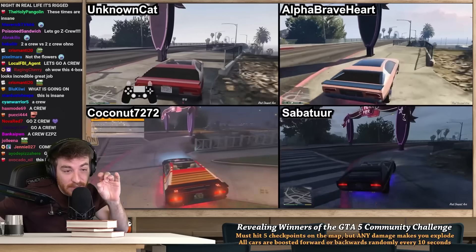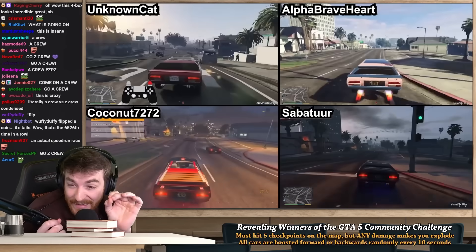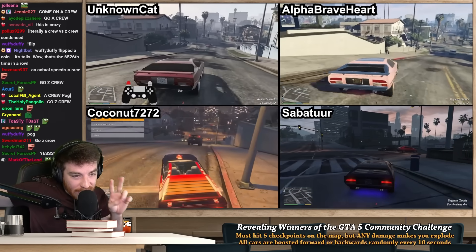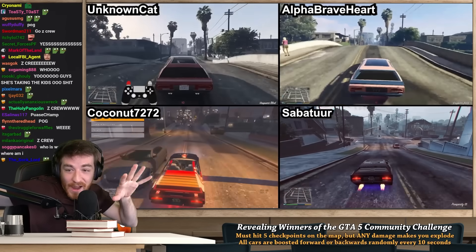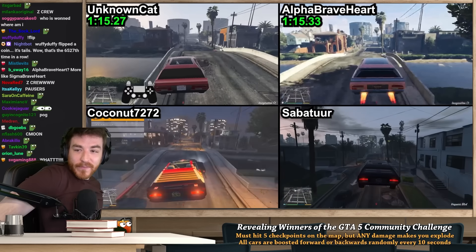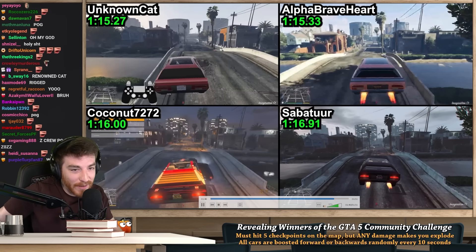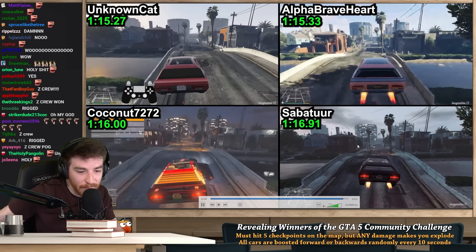They're hitting the pier — this is the sign, a huge part. They have to be extremely careful. It looks like Unknown Cat got a slight lead at the pier sign. Dodges just barely at the top left and now they turn onto the final road. All they have to do is hit the second bridge — when all four wheels cross, they win. Alpha Braveheart goes through five cars. Unknown Cat is just ahead and hits the finish line. Unknown Cat wins with a 1:15.27 — 60 milliseconds ahead of Alpha Braveheart, less than a second behind Saboteur.